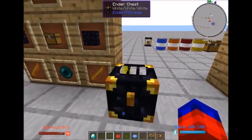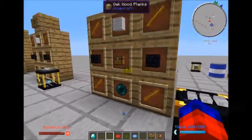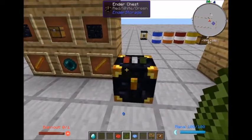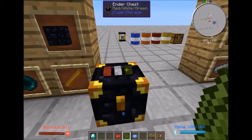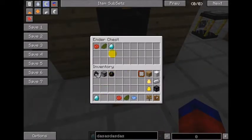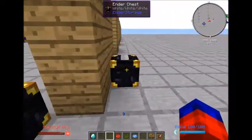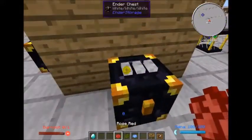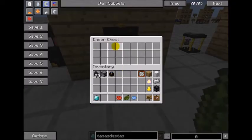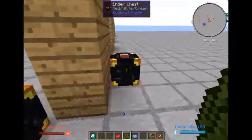The difference between this ender chest and the vanilla ender chest is that this has different combinations represented by three wool on top. You can have over 40,000 different combinations because the wools can be dyed different colors. Right now I've got a red, white, and green chest. If I come over to another chest with a different color — white, white, white — this chest and that chest are not synced. If I change the combination to match, they become the same chest, and if I put a stack of diamonds in here they would show up in both.